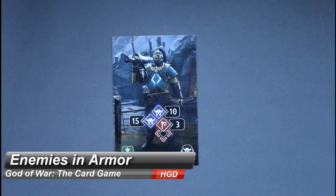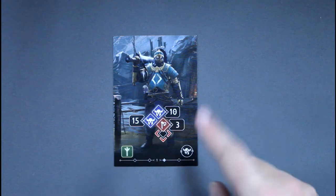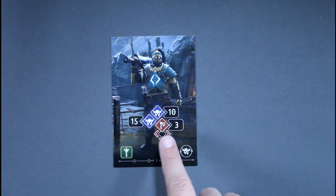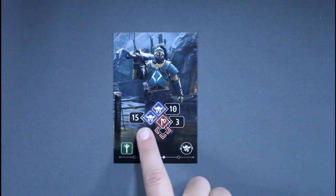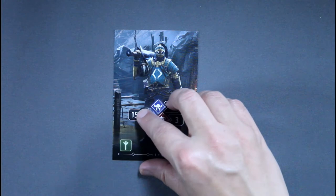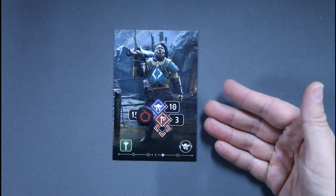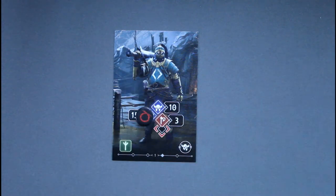Some enemies have armor protecting them. Their health cannot be reduced to zero until their armor is gone. To destroy armor, a player must perform a single attack equal to or greater than the armor value shown. Enemies do not roll the enemy dice when armor is being attacked. If an enemy has two armor icons, the one with the greater value must be destroyed before the lesser. Once armor is destroyed, place a common token over it to track progress. Some enemies also have a flip condition triggered when all armor is destroyed.